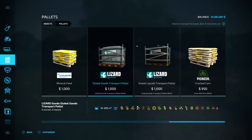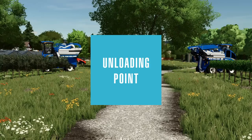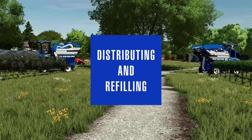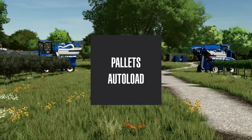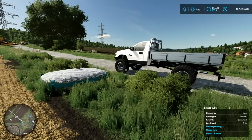How can we use the global transport palette? There are mainly three areas: you can use it as an unloading point, as a distribution and refilling point, or as a palette autoload - because the global palette autoloads everything you want to put on it. Let's start with something basic: an unloading point.